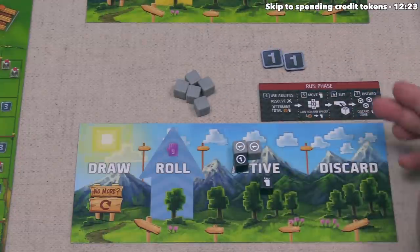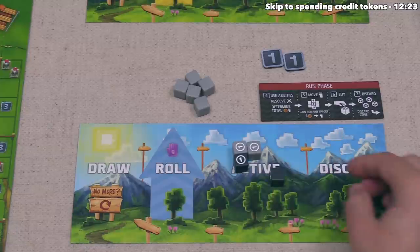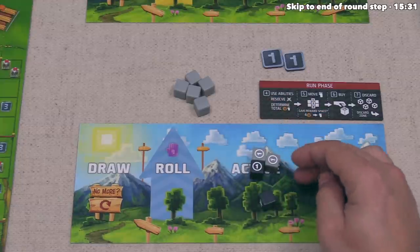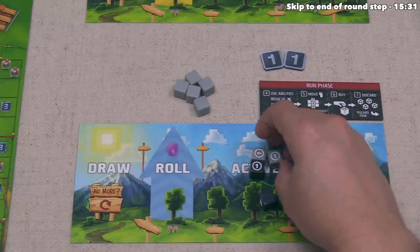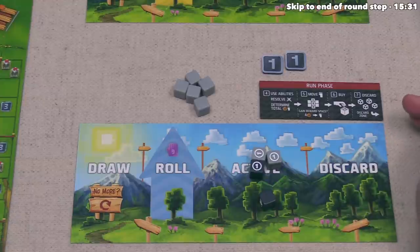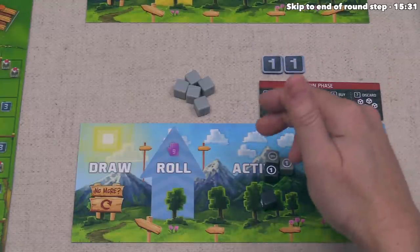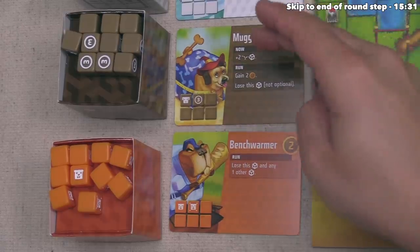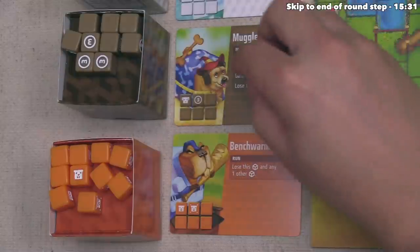We have value-5 and 1-credit tokens, so blue takes two of these. A good way to track whether you've used a die is by flipping it to a blank side in your active zone. Blue has no more feet, so they move to the buy phase. They have three purchasing power from dice and two credits. Circular purchasing power must be used this round or be lost, but these square credits can be saved from one round to the next.